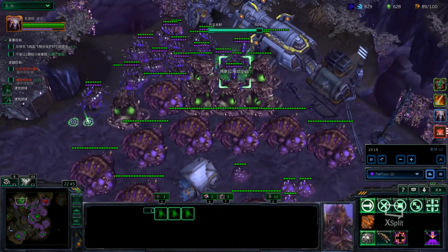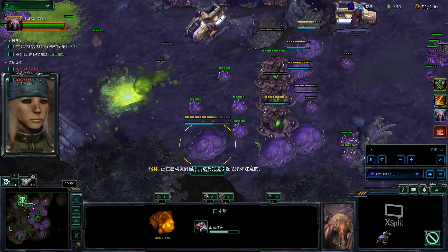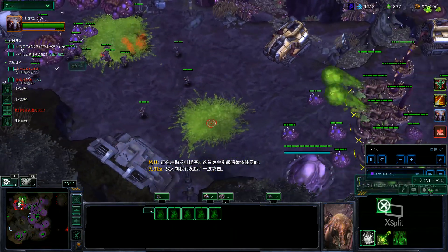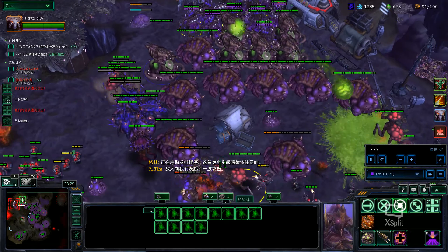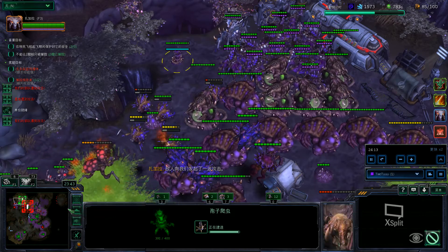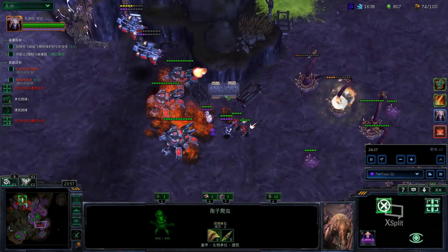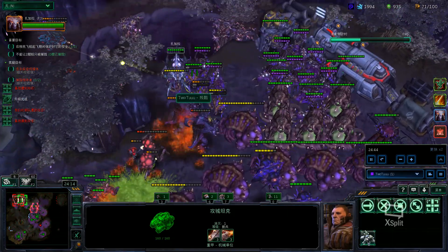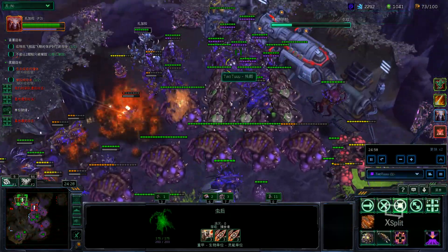I'm paying attention to the time because at 23 minutes they're going to start, so I better trigger it before that. I built some Bio Launchers here and some walls and things to draw aggro, so the Bio Launchers won't get hit and get free shots. I have all my Queens on a hotkey and I should be producing Queens elsewhere as well — basically spamming that. I built a Spore Crawler here but I kind of missed and only hit most of these. Four Bio Launchers is cool though.